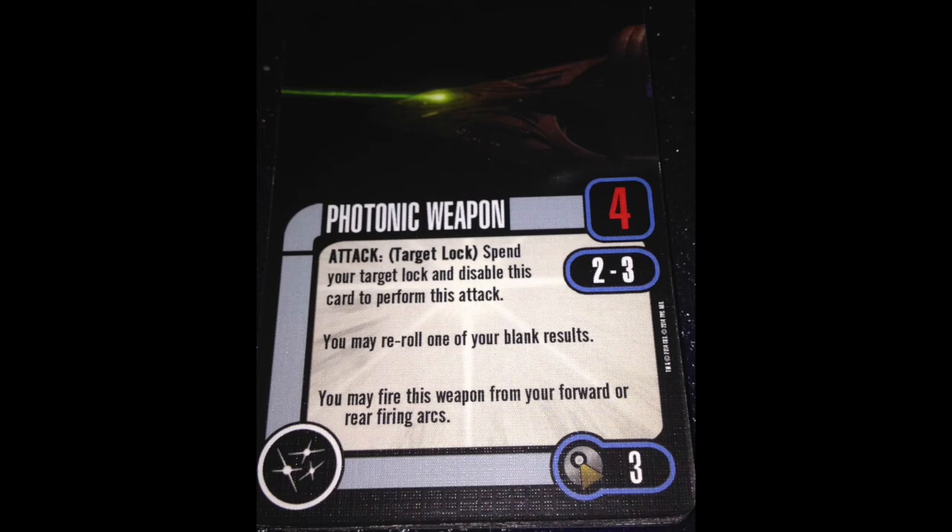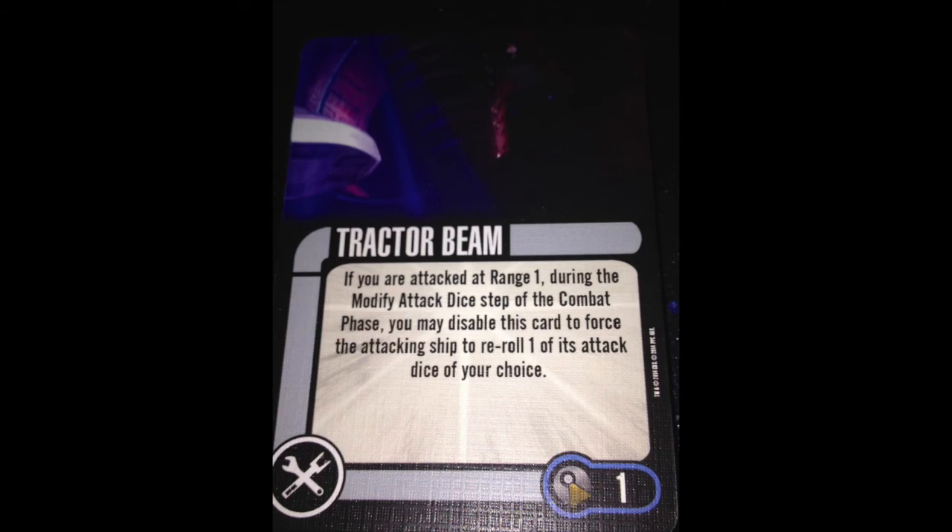Where the Vulcans truly shine is in their tech upgrades, and they get the one-point Tractor Beam. If you are attacked at range 1 during the modify attack dice step, you may disable this card to force the attacking ship to re-roll one of its attack dice of your choice. That's almost always targeting a critical. Even if it turns a crit into a normal hit, it means the crit isn't hurting your hull — you're just taking damage. That is going to keep you alive and make life a little easier. I don't see a reason not to toss this on if you have one point left and a tech slot in your Vulcan fleet.